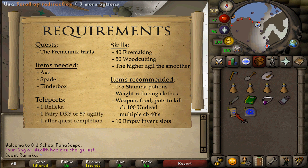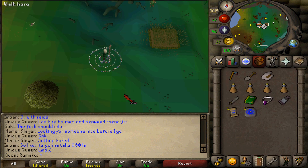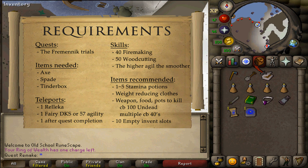For the teleports, bring one to Rellekka, one to the Fairy Ring code DKS near the quest start, or have 57 Agility. Then also bring one teleport for after the quest is completed.